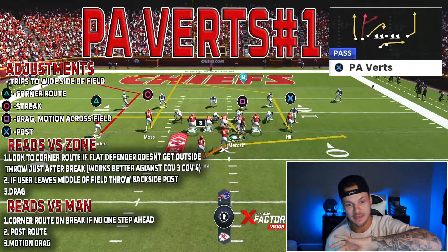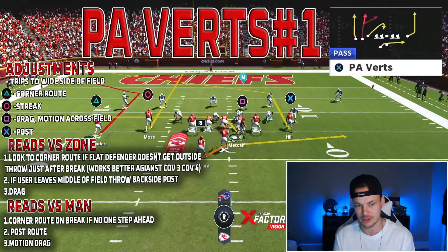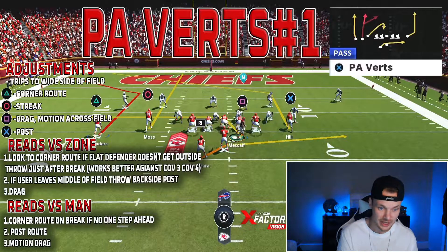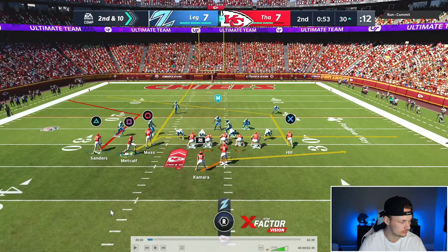A lot of the time when they see this motion, they are going to hop out to that corner route because we hit it a lot. Then we have the backside post in the middle of the field. If both those are covered, we just have the drag underneath. Reads versus man: the corner route — I have route tech on this player, and if they don't have one step ahead, that'll be basically a catch 99% of the time. Second read is the post route over the middle, which really works well against man coverage. And then we have a motion drag coming across the field.